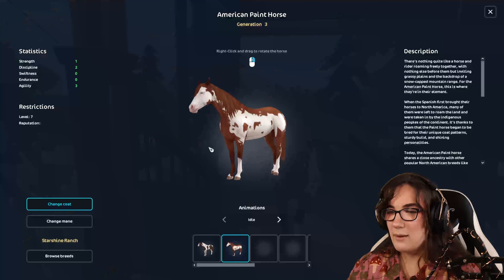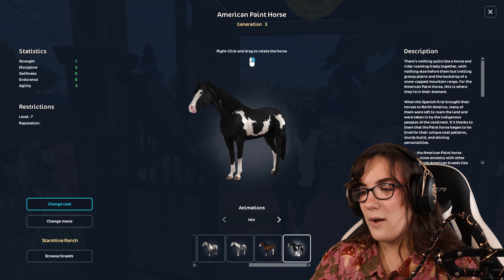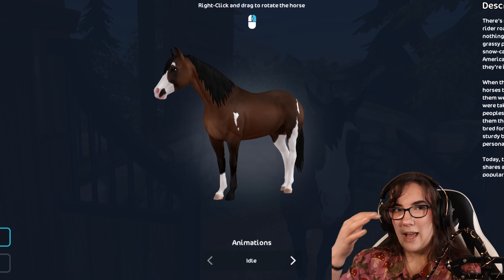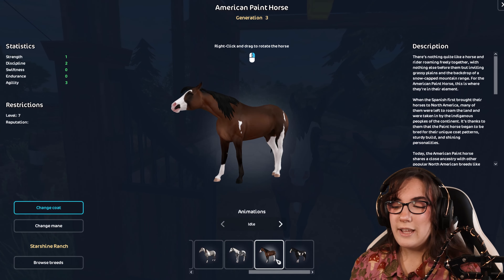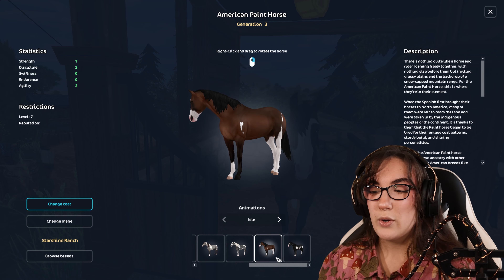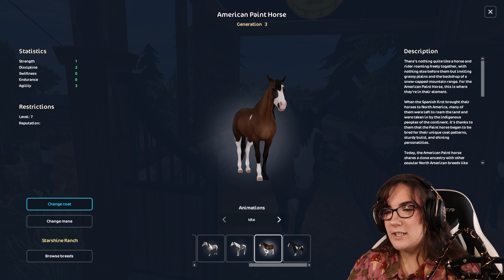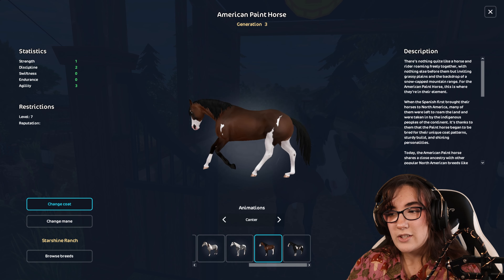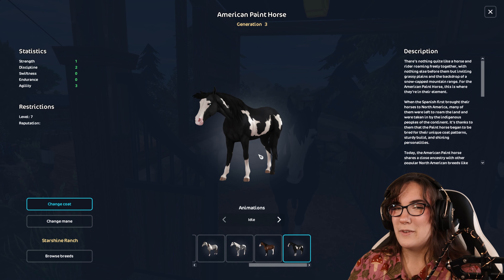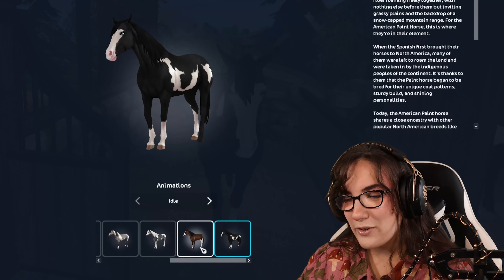The first horses definitely on my wish list are some of the American Paint Horses that I don't own. If you don't know me, I am a sucker for a paint horse. A few months ago Star Stable released two new coat colors of the American Paint Horses and I haven't been able to buy them yet. I don't really have an urge to impulse buy horses, especially since as a YouTuber, whenever I buy a horse it's for a video.